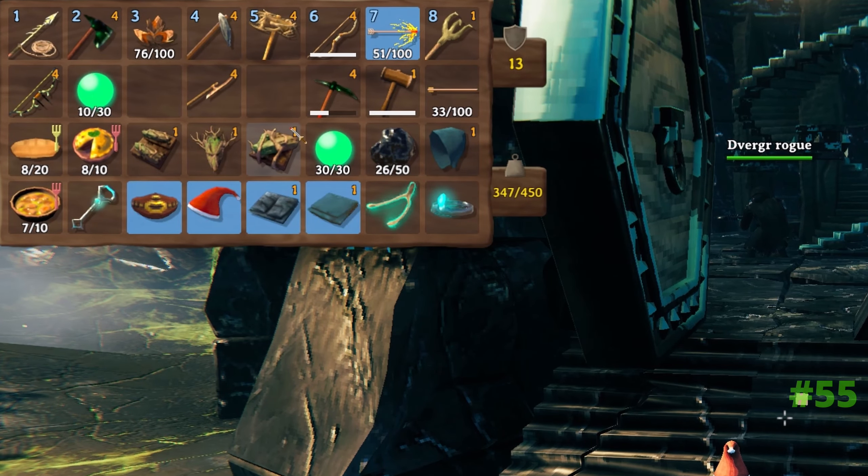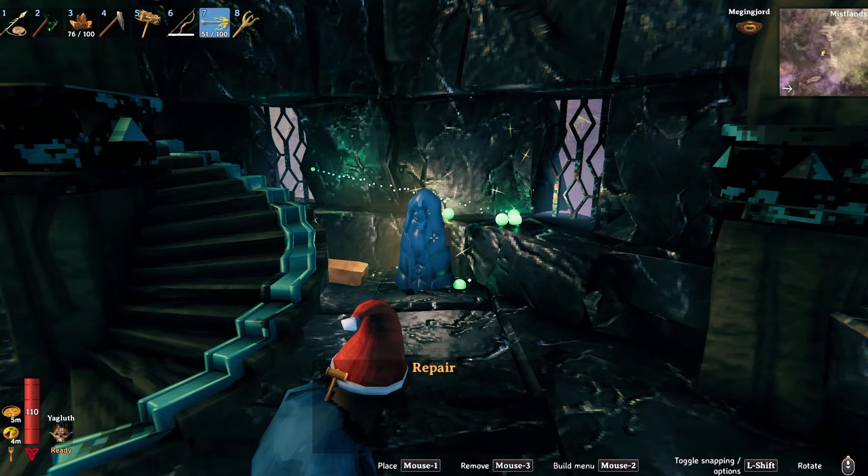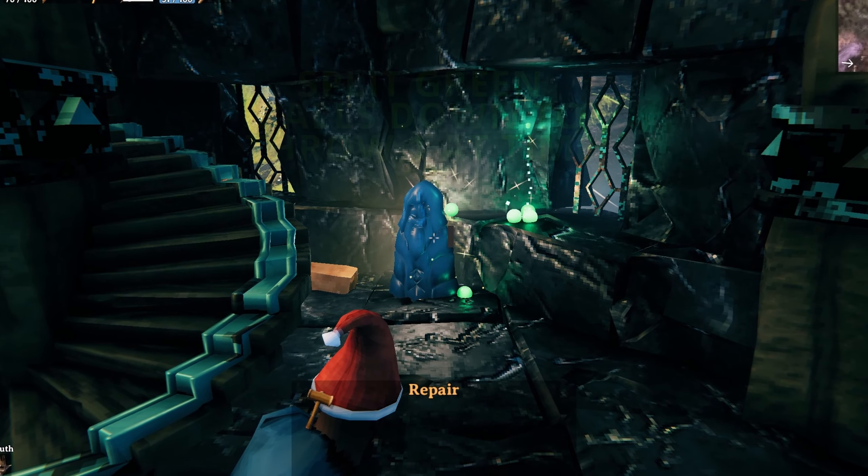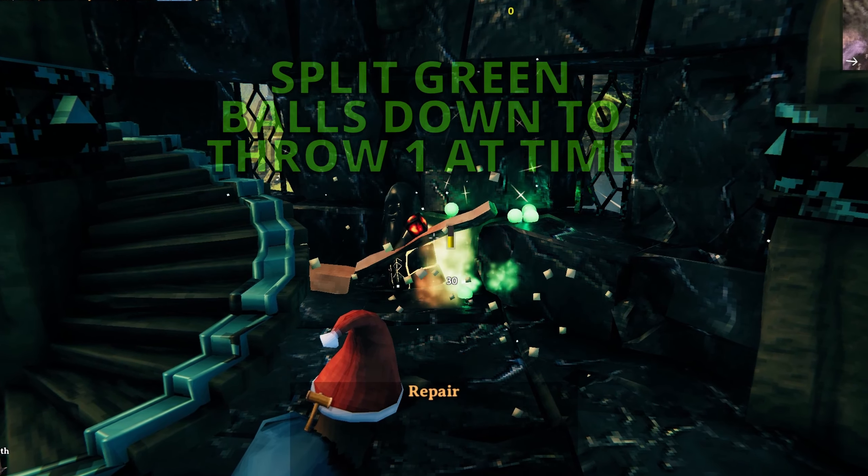In the Mistlands when you come across dvergr bases, save yourself the hassle of fighting them. You can use the green glowing balls - the seeker ones - to destroy the warden inside. This will then make the residents friendly and they can defend the base for you, and you can smash up any of the boxes and take any of the loot without aggroing them.